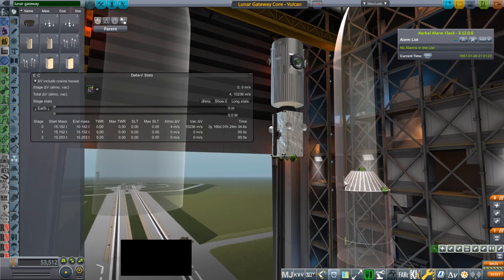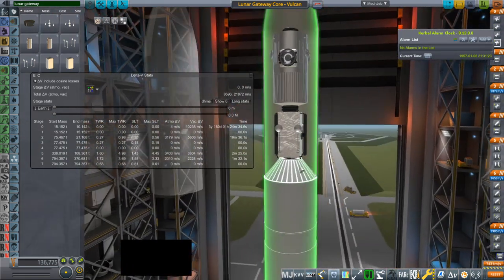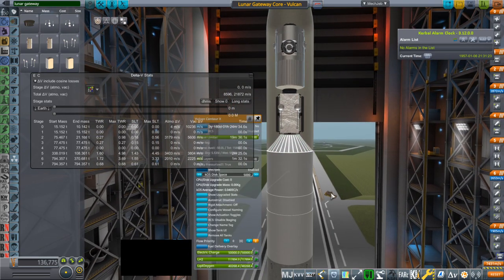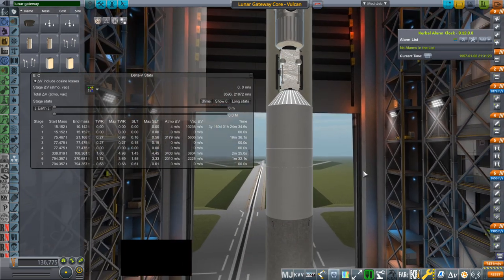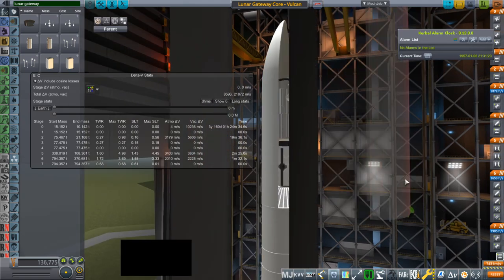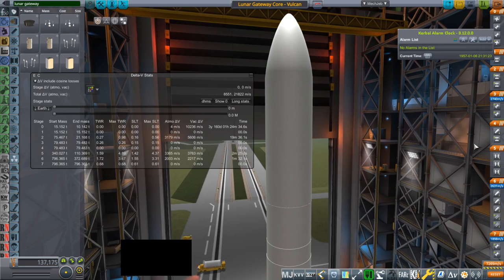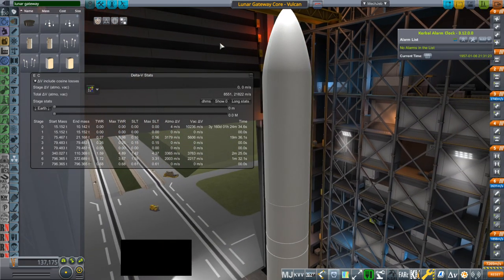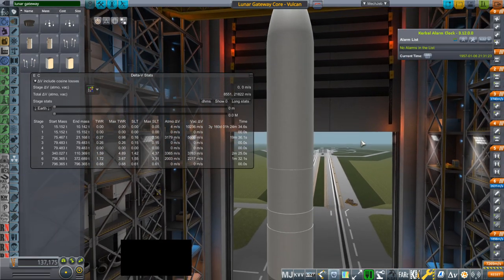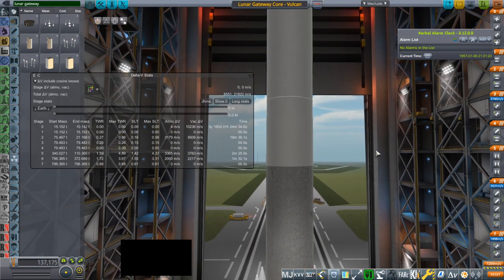I'll show you how to put it together in a sec. But another question I had was whether the Vulcan rocket can get it to the Moon. Just looking at the Delta-V figures here, with the Centaur X upper stage fully fueled, I don't think so. But we'll launch it anyway — we're probably not going to get it to the Moon this time, but it'll give us a chance to double-check everything in orbit. We'll make sure the RCS works and the ion engines work. I have a plume and everything.